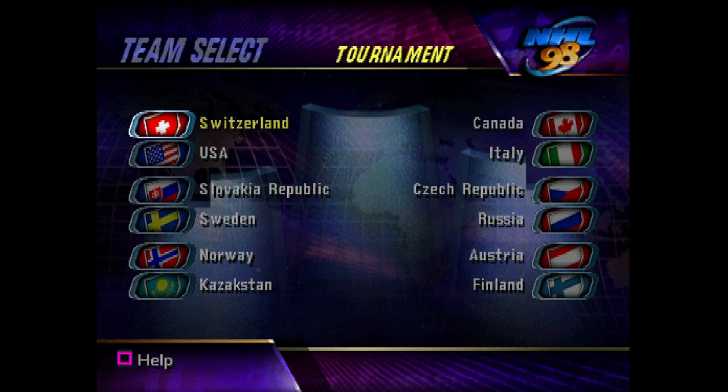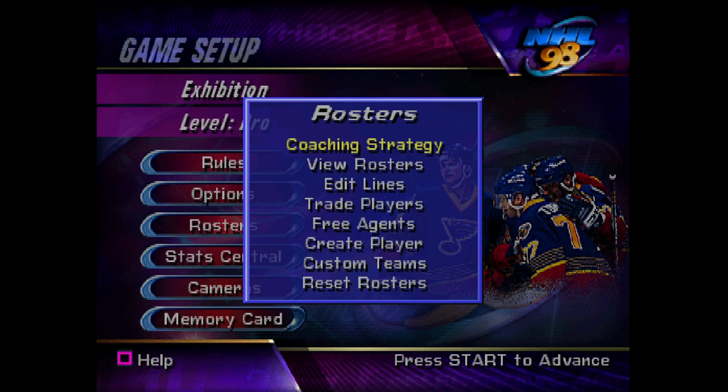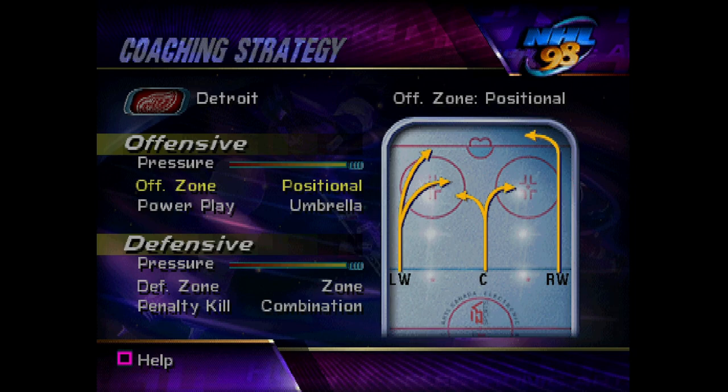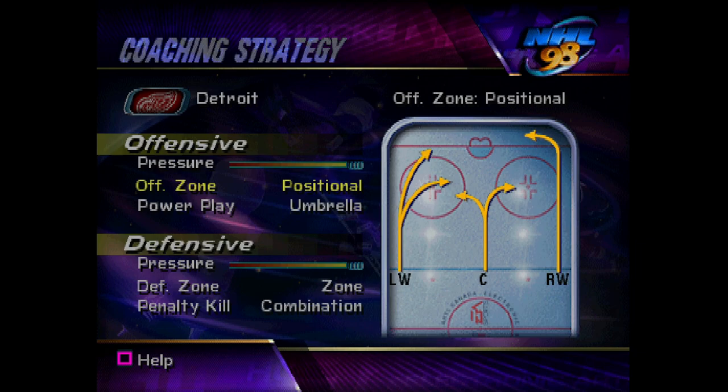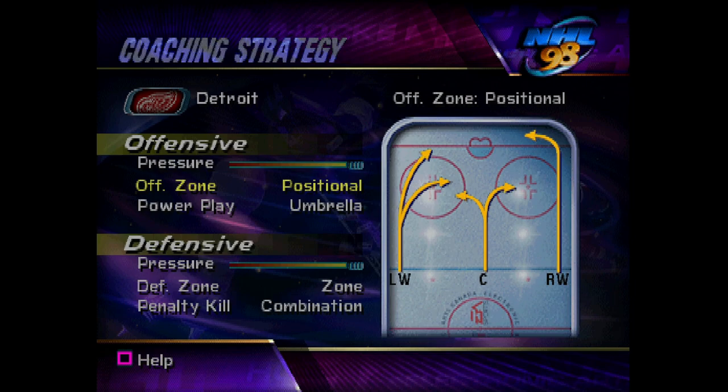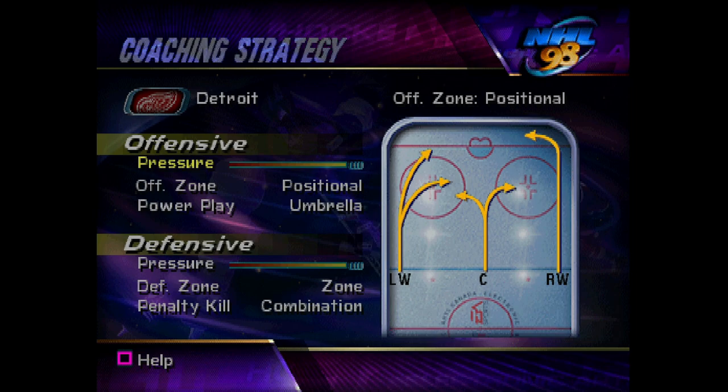One of the biggest features added to NHL 98 was the coaching strategy. You are actually able to set everything in terms of how your team played — no longer is it just rushing down the ice with the same thing happening over and over again. You can set things up, and it's always funny to see that there are more options in NHL 98 than in NHL 21. We've got positional, funnel, combination, triangle, and then power play and defensive strategies as well. That is one of the bigger changes in NHL 98 — the actual introduction of coaching strategies that work.